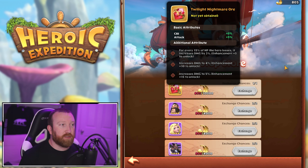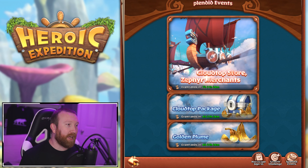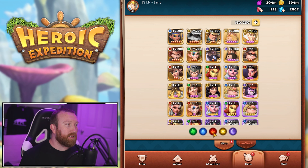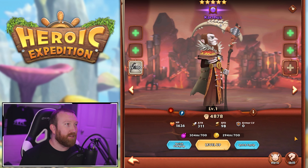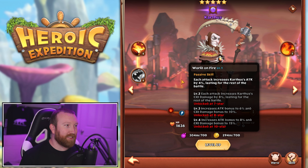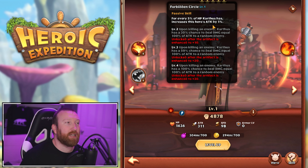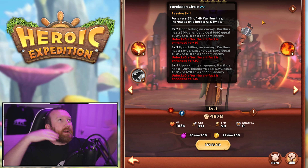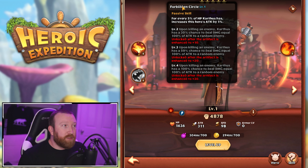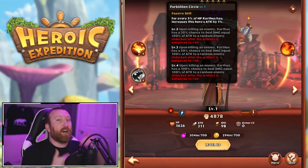At rank 5 it increases to 4%, and at rank 10 it goes up to 5%. Immediately when I see the Twilight Nightmare Ore, my mind goes to Karthus — he does something very similar, increasing attack, and for every 5% of his HP lost he gains 1% attack. So as he loses health he'd lose that bonus, but with this artifact it might help balance him out and keep him going.